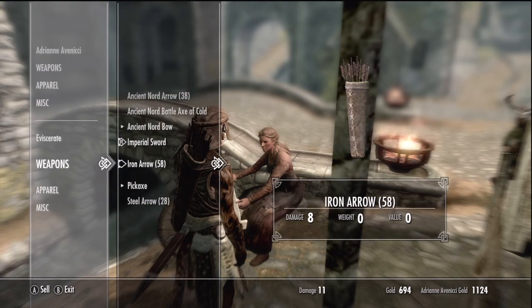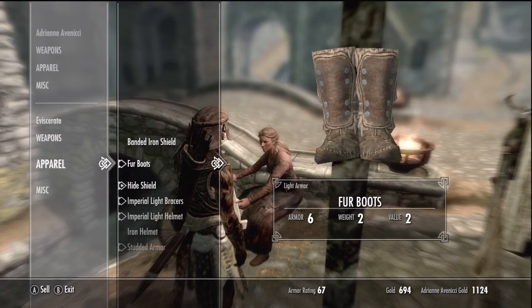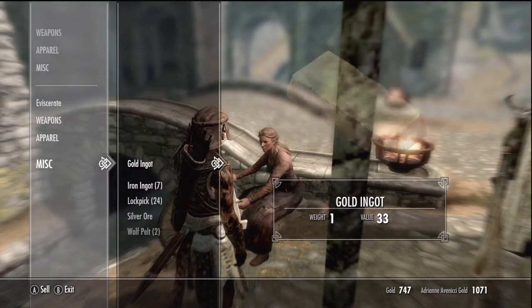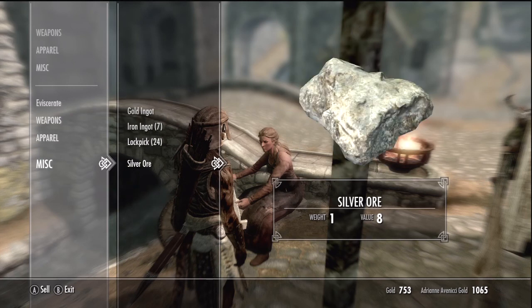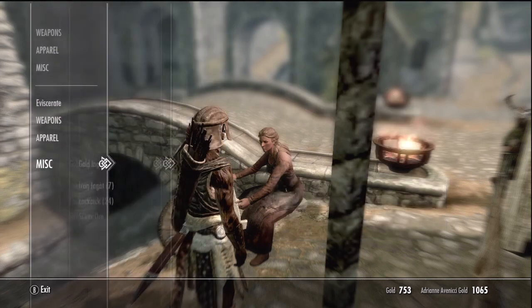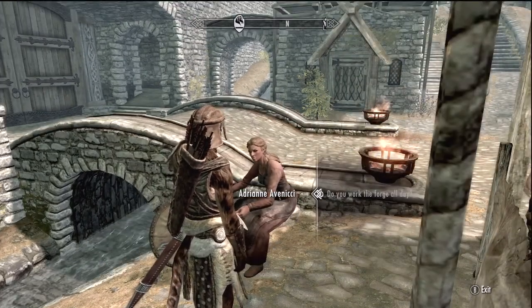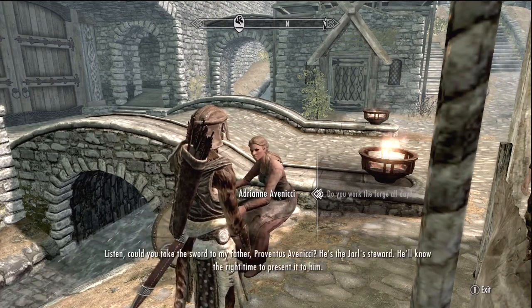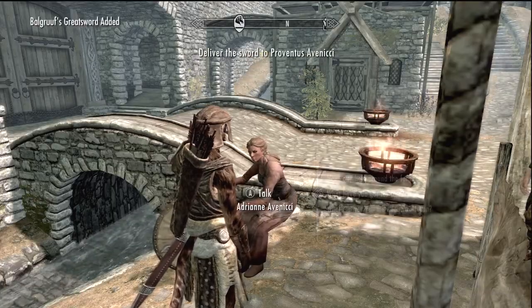I don't know if we have anything I really want to sell. I'd like to disenchant this axe. We don't need the banded shield. We don't need the gold ingot either. If you ask the blacksmith about the forge, she gives you a quest - she made a gift for the Jarl, a sword, and you have to deliver it to her father up at Dragonsreach. It's just a miscellaneous quest, nothing big.